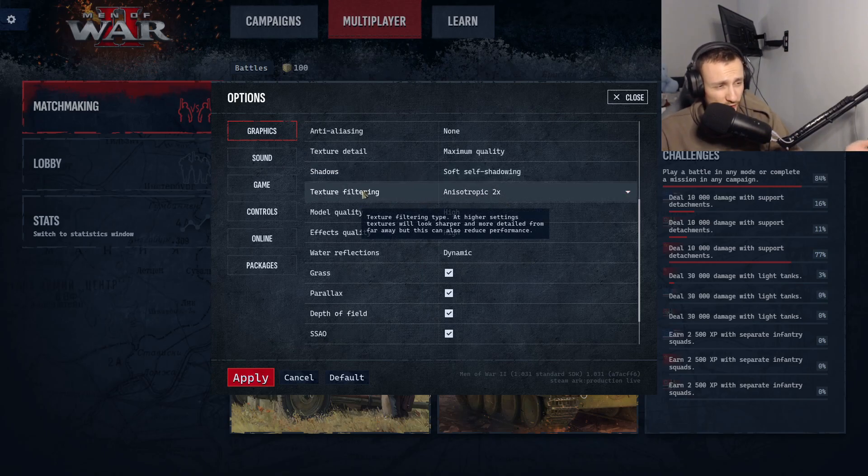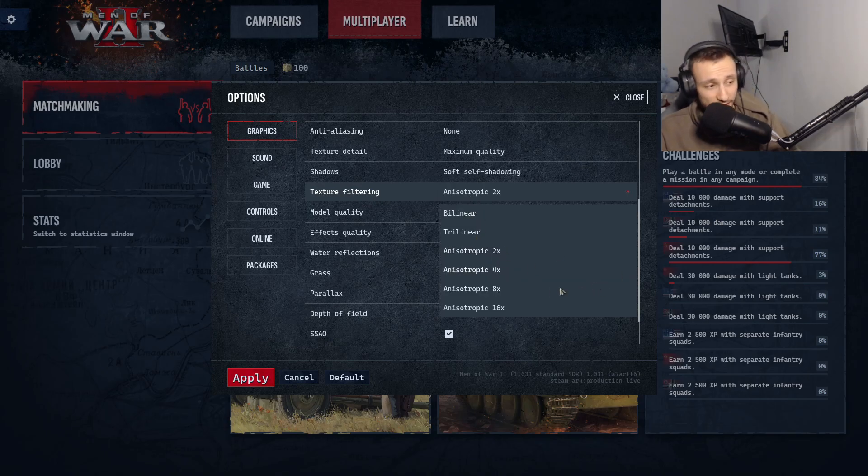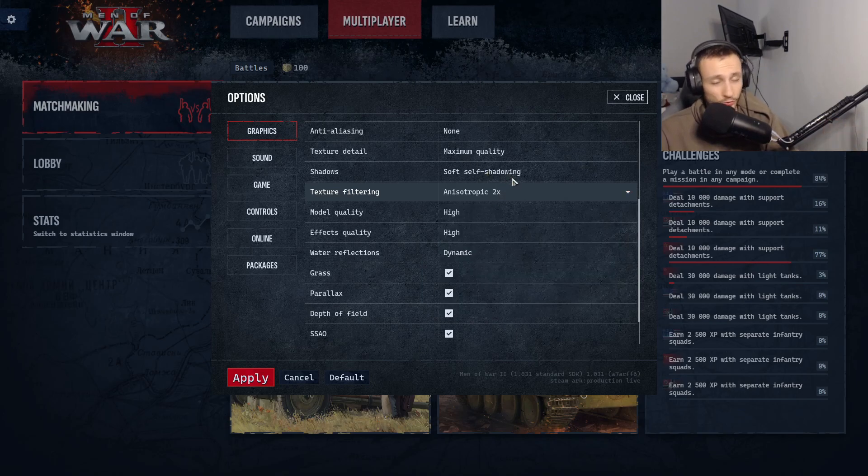Texture filtering — a higher setting makes textures look sharper and more detailed from far away, but this can also reduce performance. I have it on anisotropic 2x. I honestly don't know the technical details here, so if anyone knows please let me know in the comments. I have my model quality on high, my effects quality on high, and my water performance reflections on dynamic — but again I have a good PC, so for lower-end systems put it on low or medium.